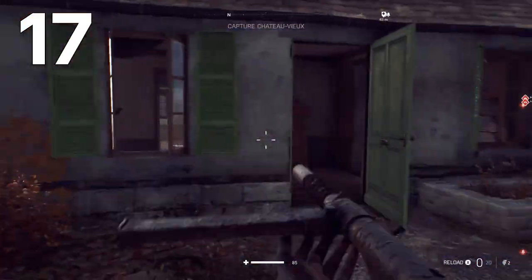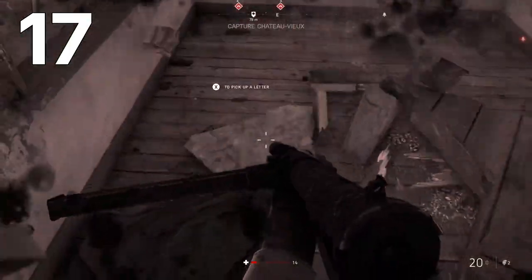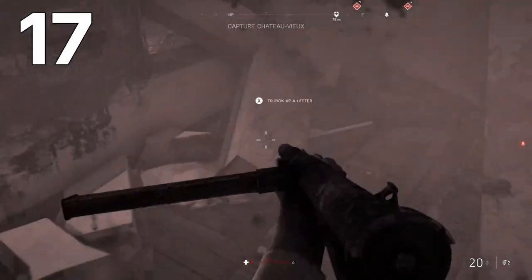And that is how to find all the letters in the Tyrael campaign. Hope that helps you guys out. I am Livin' and I'll catch you guys again later.